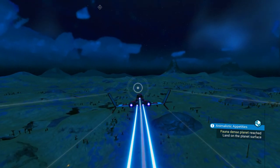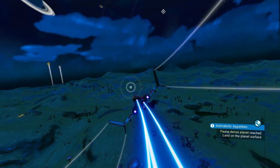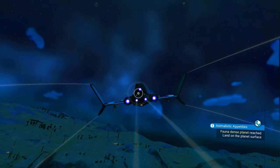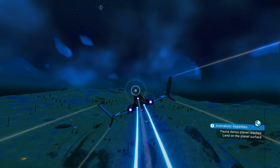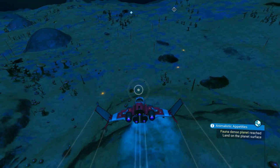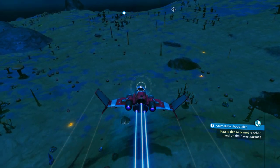It's going to be kind of hard to find animals in the dark. We'll go ahead and land and see if there are any animals, and if there aren't then we're going to fly back up into space and go to the sunny side of the planet.